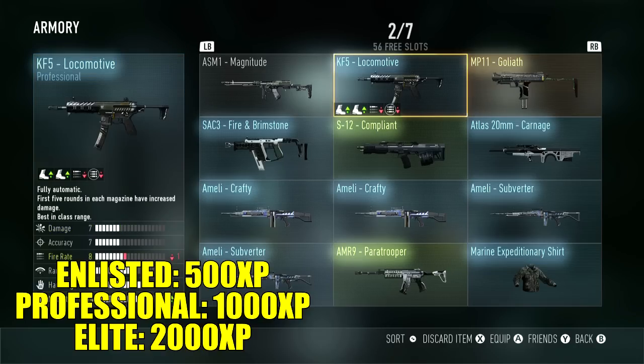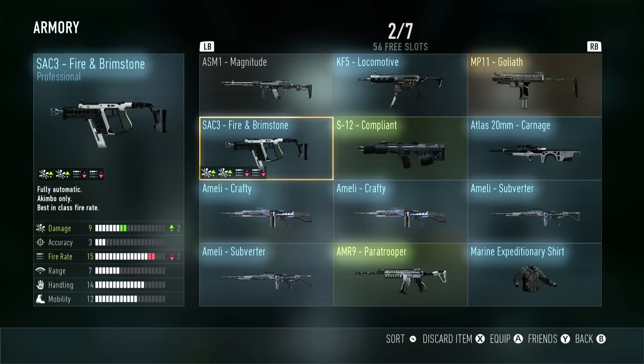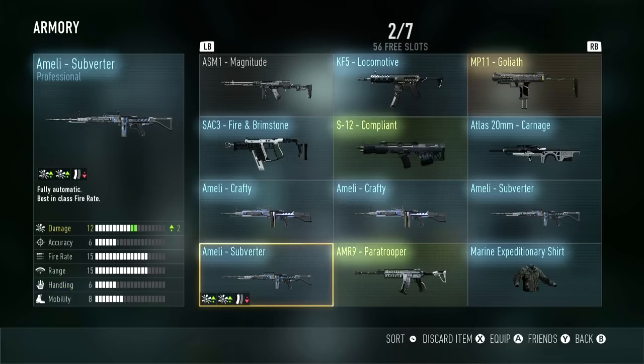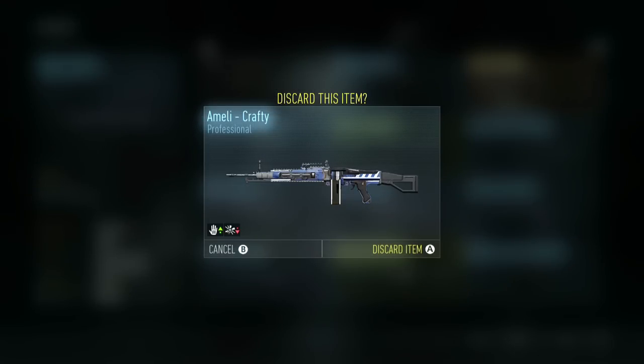So if you find some of these things you don't like — like I only want the Subverter variant on the melee, not the Professional version that lowers damage but increases reload speed slightly. I have two Amelia Crafty versions and two Subverters, so I can get rid of one Subverter and both Crafties and get a bunch of XP for that. I can't show you actually getting XP from this right now because I have all the XP I need to prestige, but you guys get the point.